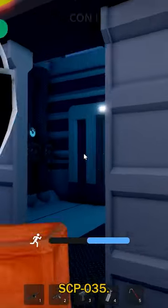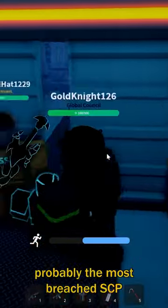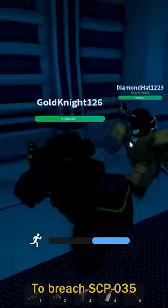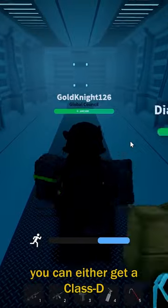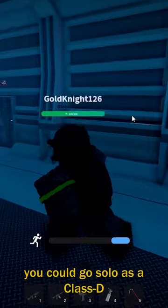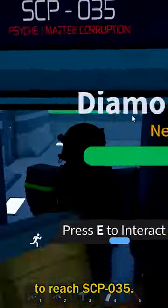SCP-035. This is probably the most breached SCP, because it's probably one of the most easiest. To breach SCP-035, you can either get a Class D as Chaos Insurgency and lead him to get SCP-035, or you could go solo as a Class D to reach SCP-035.